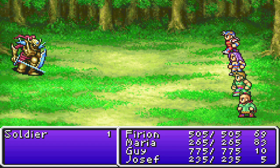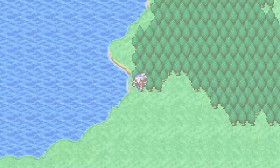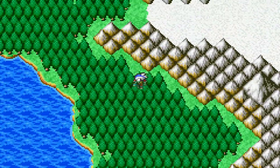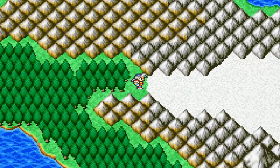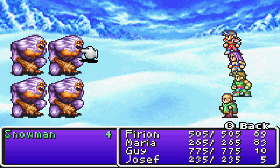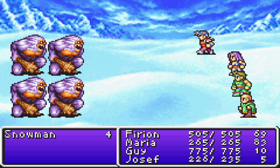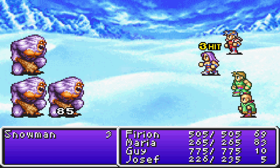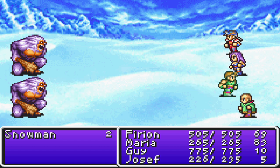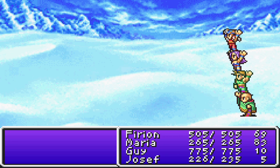We can probably raise Joseph's stats by having someone attack him, but I don't want to risk that. If we tried to approach the snowy area before, it would be an impassable wall — but now with the snowcraft we actually make our way through. We encounter snowmen and icicles here; they're decently strong but shouldn't be too rough. There's also a mini-game you can play in the overworld.